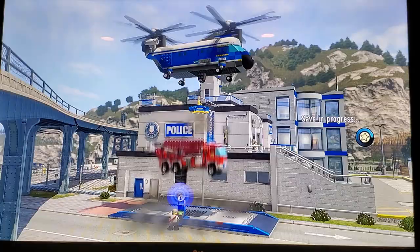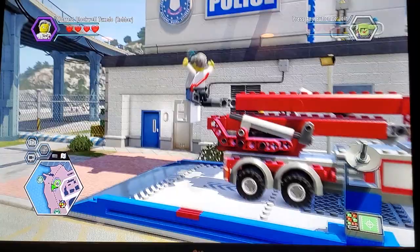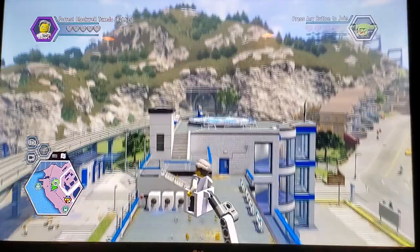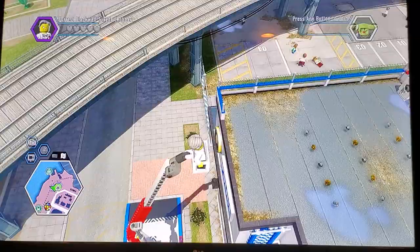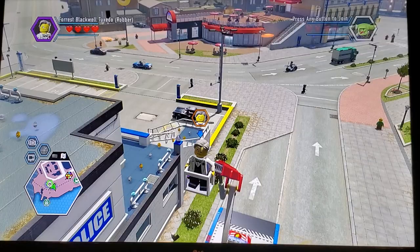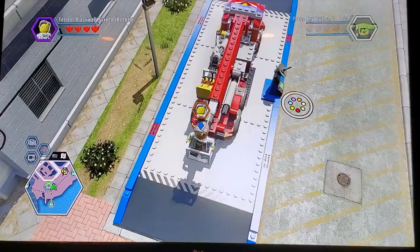For vehicles that have extra components, I want to show you. Look at this — look at how high it can go. Look at how far we are off the ground — you can literally see the helipad. I click triangle and it's bringing me back down. So that's the Extender vehicle token.